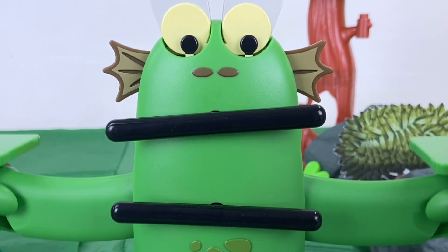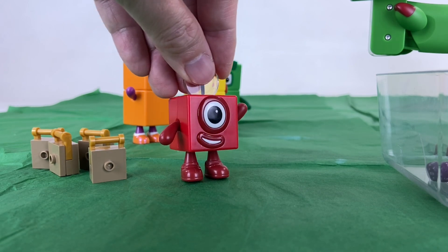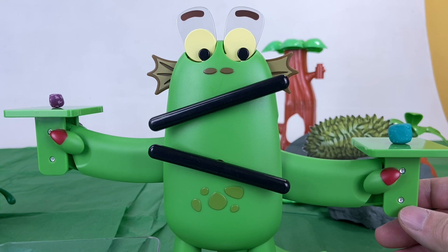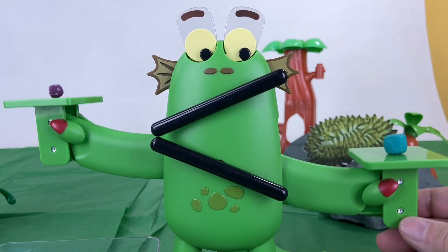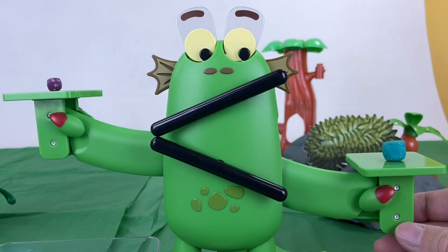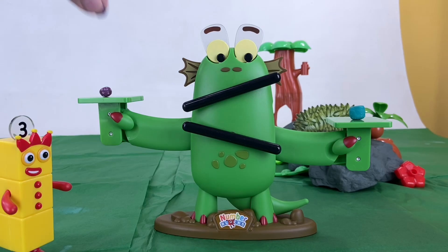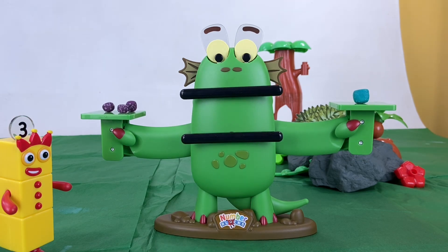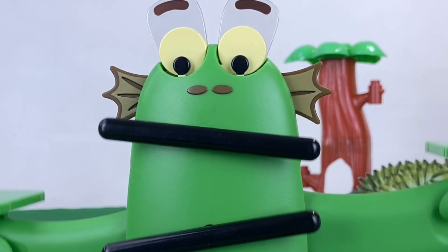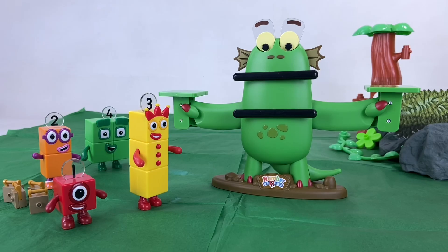Me like purple block fruit because me like big numbers! Wait a minute, Blocksy — one green block fruit is heavier than one purple block fruit. Oh yes, me see how heavy they are now. Green block fruit is heavier than purple block fruit. Purple block fruit is lighter than green block fruit. Me like heavy things now, so me like green block fruit! Hold on, Blockzy — three purple block fruits weigh the same as one green block fruit. So what are you going to eat first, green or purple? Me like them both the same — me eat them all at the same time!